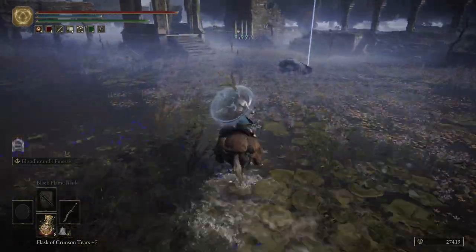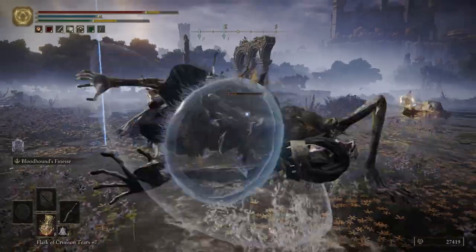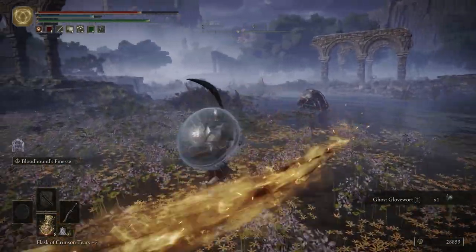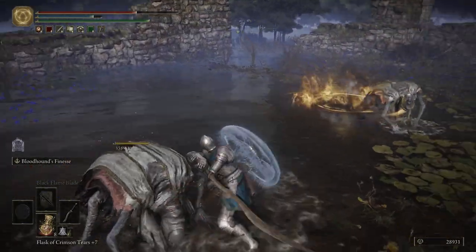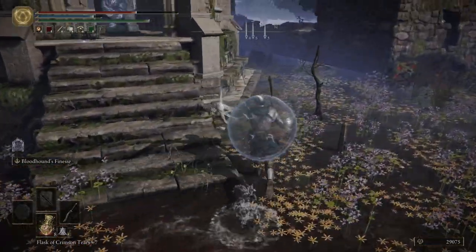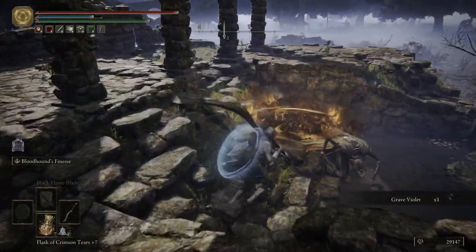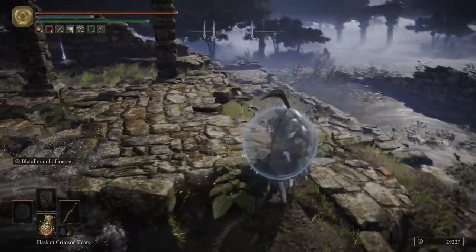We've been to this area before. We want to take this guy out as fast as we can — he should drop us some Ghost Glove Wart 2. I like to kill all these guys; they are just extremely obnoxious and I don't like them summoning up their wraiths and chasing us all the time. Grab the Smithing Stone 3. They will drop a ton of Grey Violet, so if you need that you can farm these guys for it.